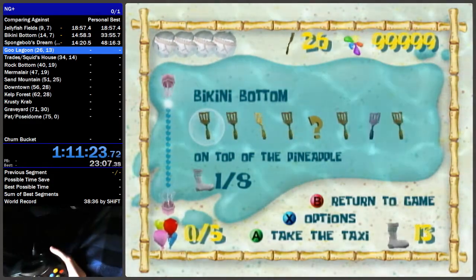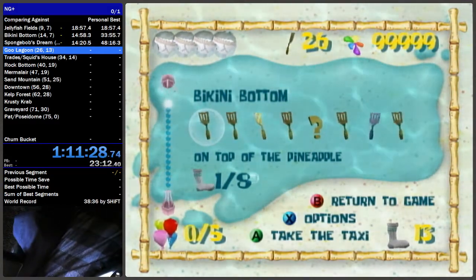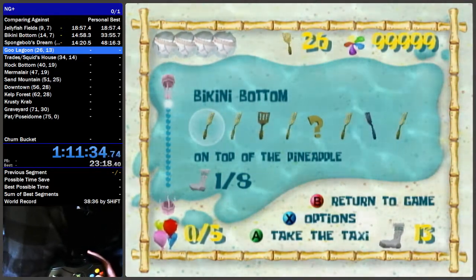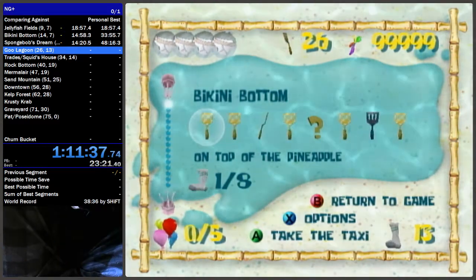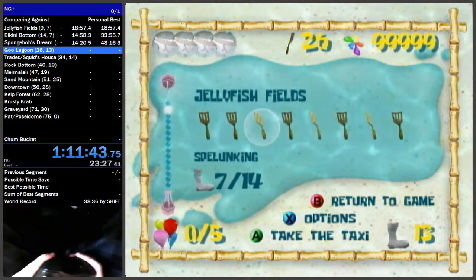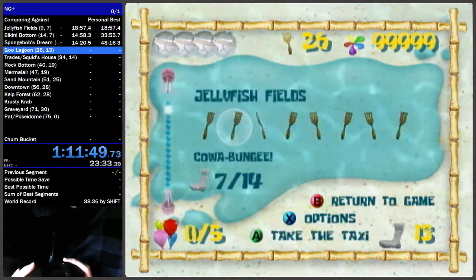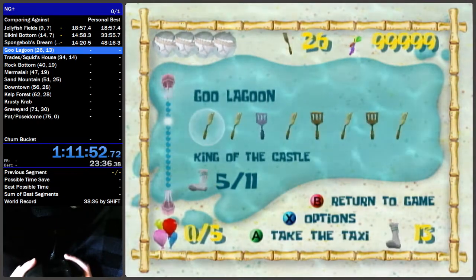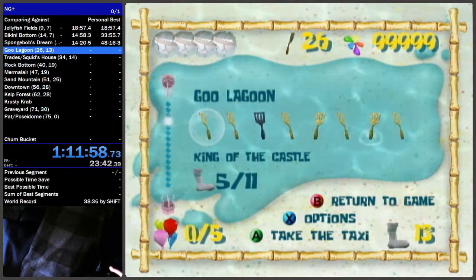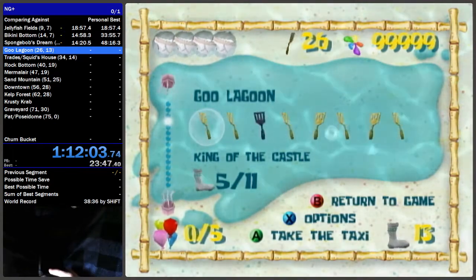Now we're going to go over the segments after Goo Lagoon. The route up to this point is pretty straightforward and pretty much everyone's doing a similar route. The only difference might be you choose to do Jellyfish Fields from Cow Bungee earlier, but besides that pretty much everybody does the same route up to this point. At this point the route can diverge in a lot of ways.